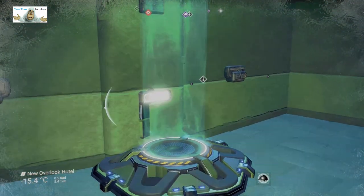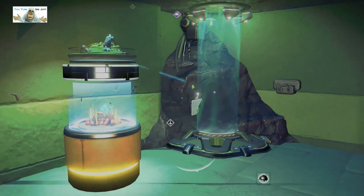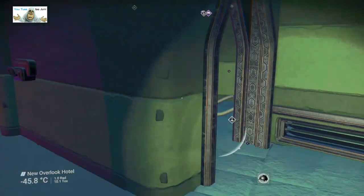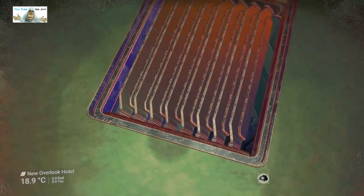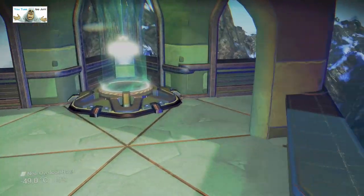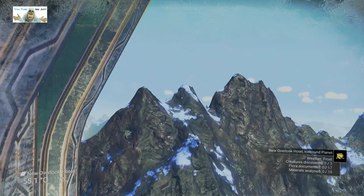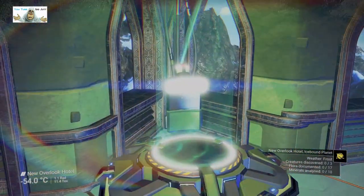That leads us back to where we came in on that level. Let's go back out. We went left so left is the next room, which has a grill in the floor. Another teleport — damn it. This is a star-shaped room; you can look over the edge. I love these mountains — they're great. We're going to go up this teleport as it seems to go up.